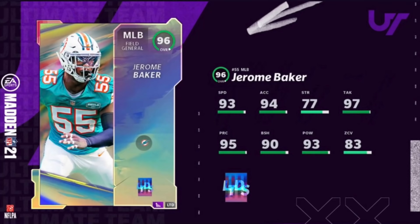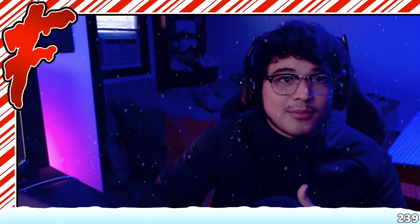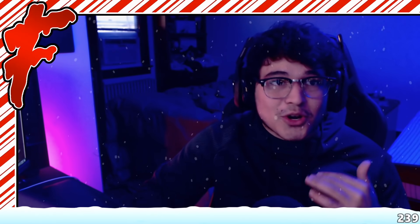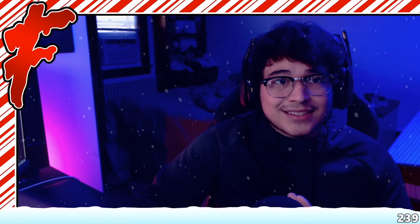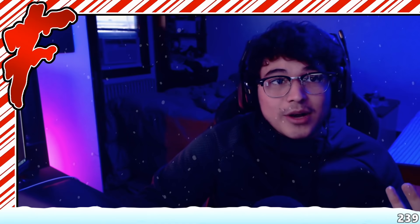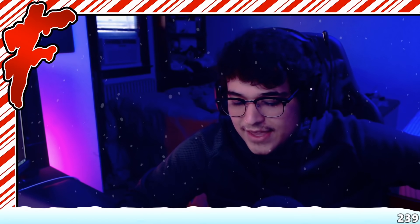We also have the 96 Austin Ekeler. I'm telling you right now, unless you have a Chargers themed team, there is no reason to get Austin Ekeler — this card is literally just a worse version of Alvin Kamara. There's no excuse why you should be spending a million coins for this card. He's definitely good, definitely one of the better running backs in the game, but for a million coins it just doesn't make sense.